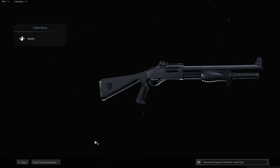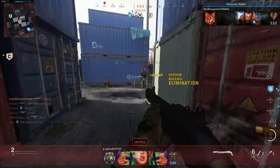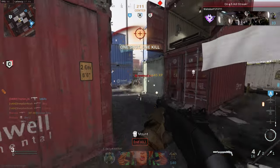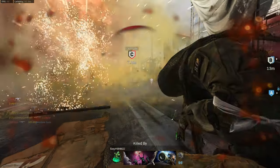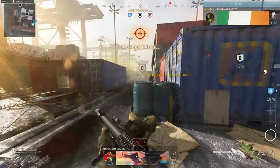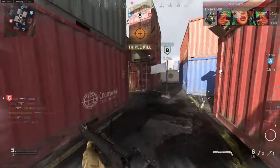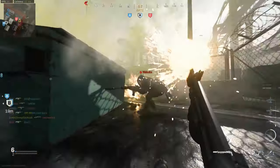As for each particular shotgun, the Model 680 is a pump action shotgun with the slowest fire rate out of all the shotguns. Due to this slow fire rate, the Model 680 is not a very forgiving gun if you miss a shot, so you have to use positioning and cover to your advantage in gunfights. It's got an ammo capacity of 8 rounds which is standard for shotguns, and it's tied with the 725 for having the best hip fire spread. The Model 680 is also one of the few shotguns that has the dragon's breath rounds attachment, which makes it very powerful.